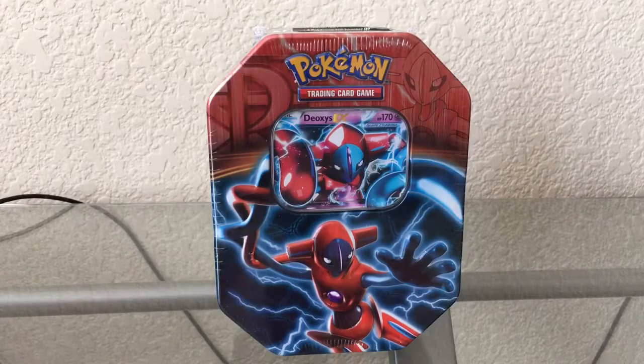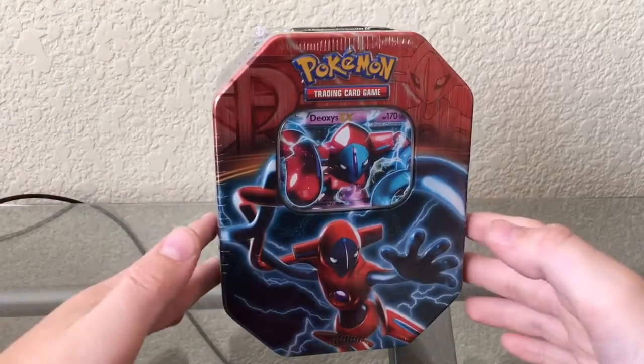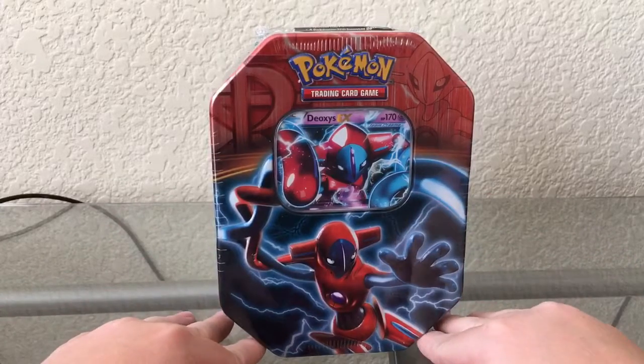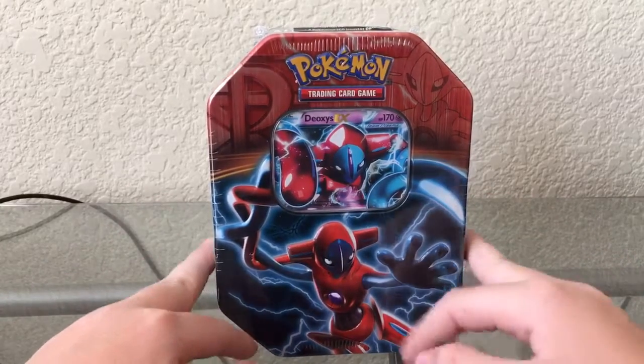It's Deoxys — it's a really cool tin. And Truman has the full collection of Team Plasma tins. He has Thundurus, Lugia, and Deoxys. And this is my second tin that I've ever bought. My other one was a Suicune tin, which I got three years ago.